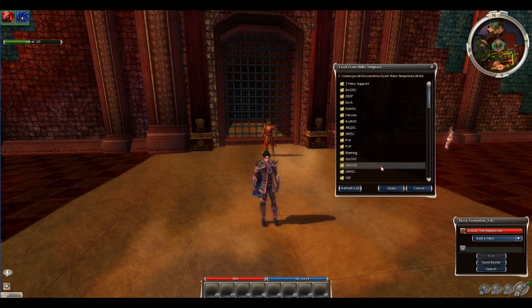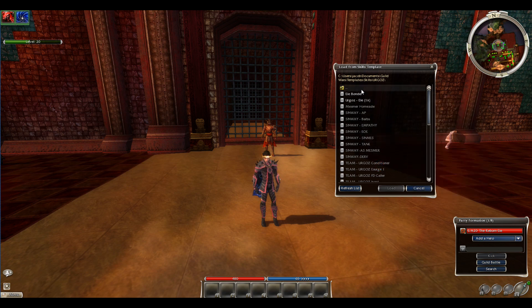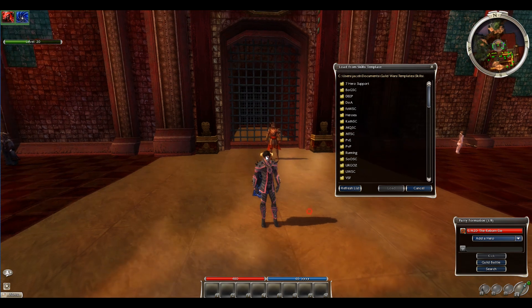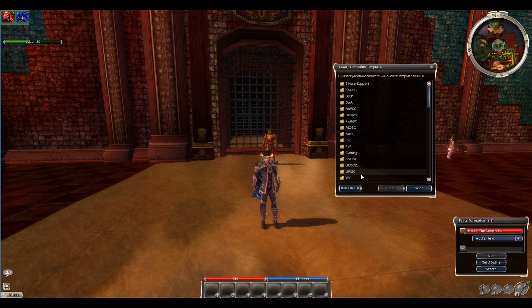Next on the list is Urgoz. You're able to go as an Urgoz Elementalist damage role. You also can be a bonder in Urgoz for the speed clear or skip way, but it's recommended to just go as an Elementalist Urgoz damage role.